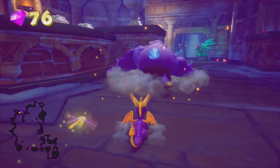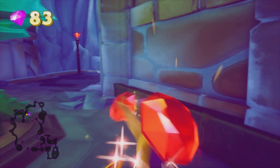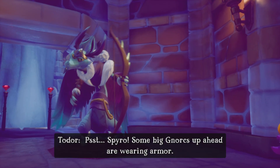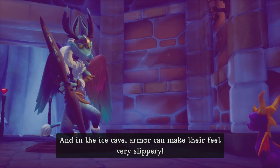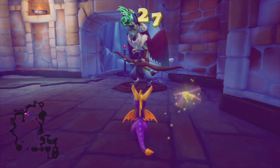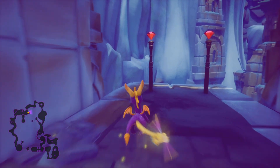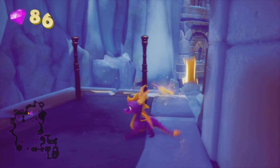Okay, let's move on. Rescued Todor. I guess the tip is meaning charge at those enemies — same thing you have to do to get the treasure down.